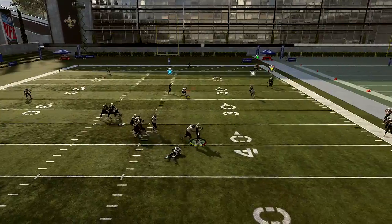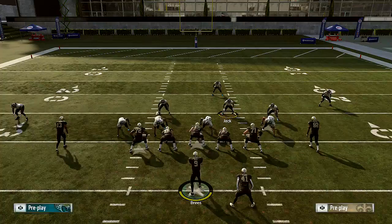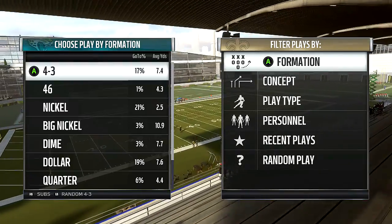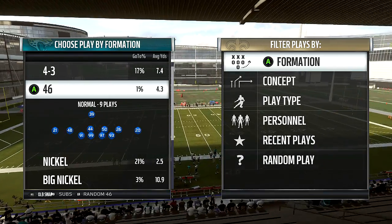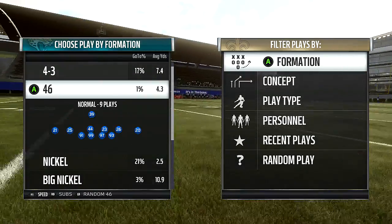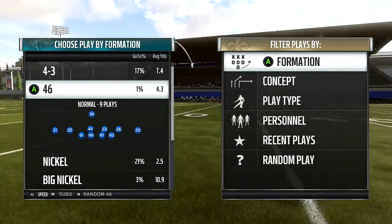Let's go back into the formation — I want to show you guys something. For those that don't know, here in the 4-6 normal, look at the bottom left. You'll see me with the right stick — I keep switching the packages. You want the speed package. That puts more defensive backs on the field: more corners and safeties, players that have better speed.